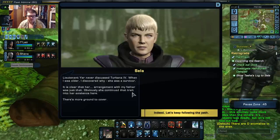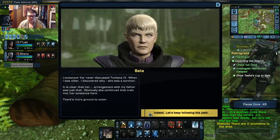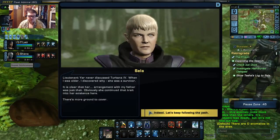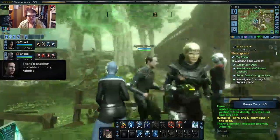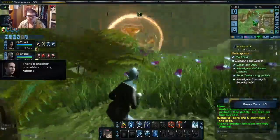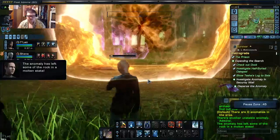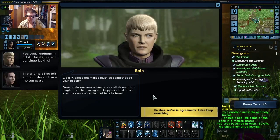Lieutenant Yar never discussed Turkana IV. When I was older, I discovered why — she was a survivor. It is clear that her arrangement with my father was just that. Obviously, she continued that trait into her existence here.